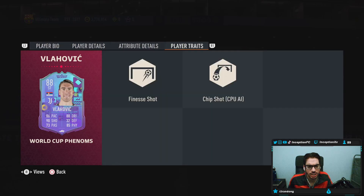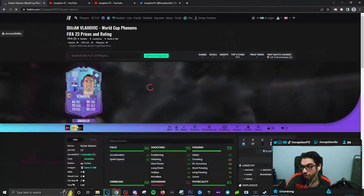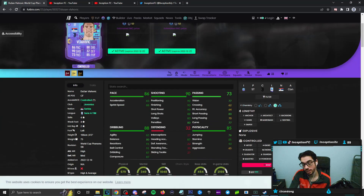With Vlahovic, he has the finesse shot trait and chip shot trait. I always feel like the chip shot trait definitely helps out animation choices. This card definitely looks like it could be an obvious engine chemistry style, depending on whether or not he gets lengthy — which he does.